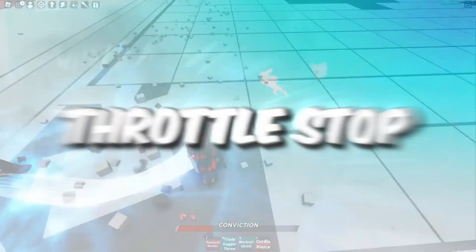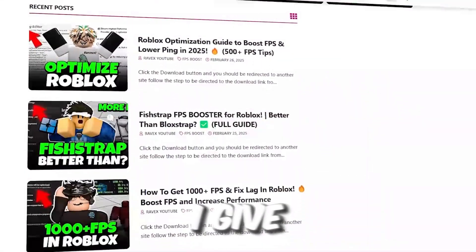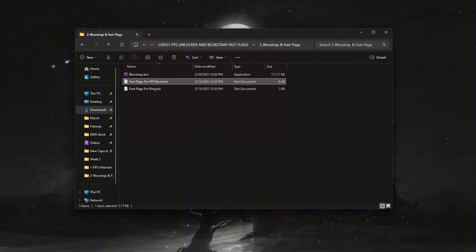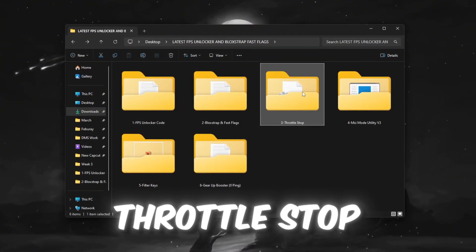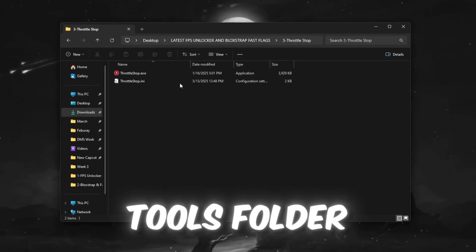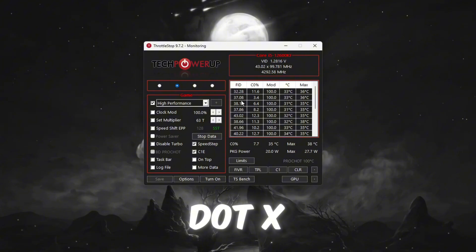Step 4: Improve CPU performance with Throttle Stop. You can get all the files from my official website — link in the description. I'm going to show you how to improve your CPU performance using Throttle Stop. Start by opening the Tools folder and then go to the Throttle Stop folder. Run the ThrottleStop.exe application.